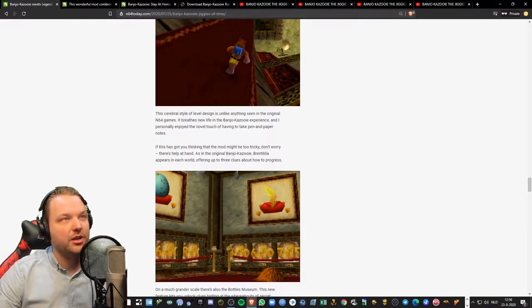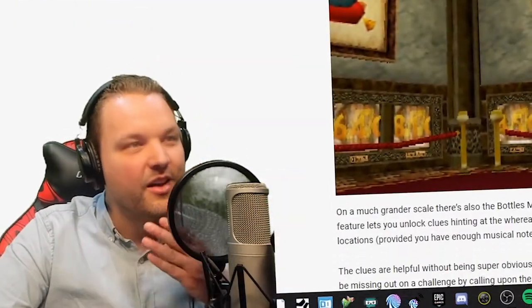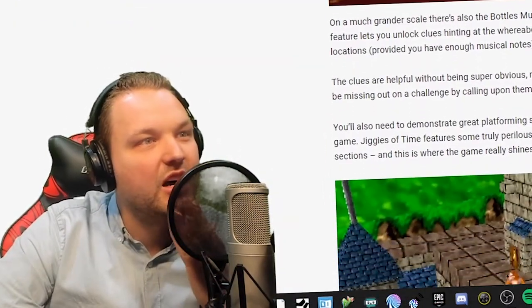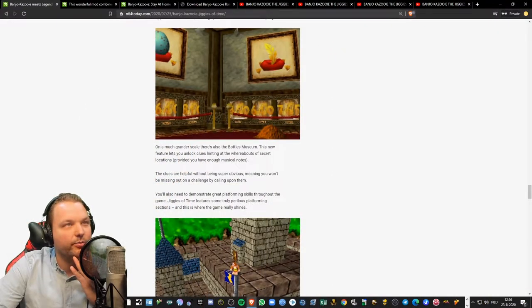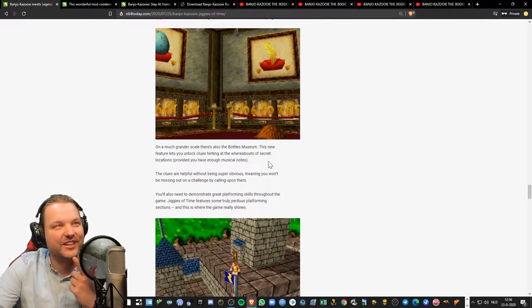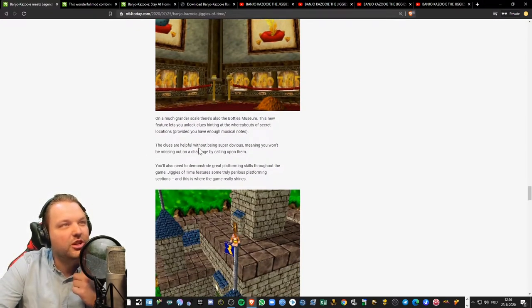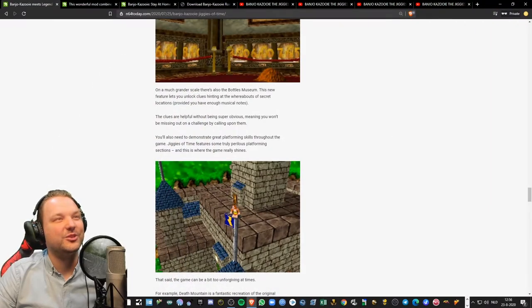If this has you thinking the mod might be too tricky, don't worry — there's help at hand. Just as in the original Banjo-Kazooie, Gruntilda appears in each world offering up to three clues on how to progress. On a much grander scale, there's also the Bottles Museum — this new feature lets you unlock clues hinting at the whereabouts of secret locations, provided you have enough musical notes. There is so much incentive to collect everything. The clues are helpful without being super obvious, meaning you won't be missing out on a challenge by using them.